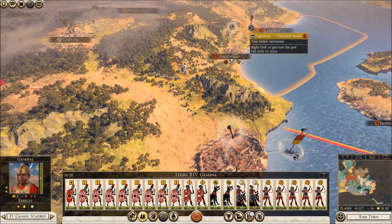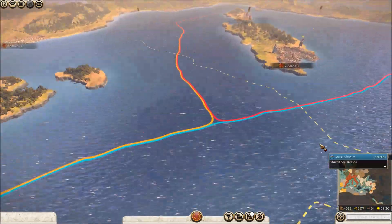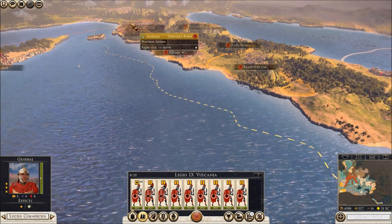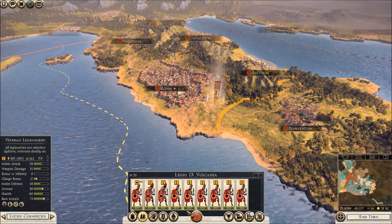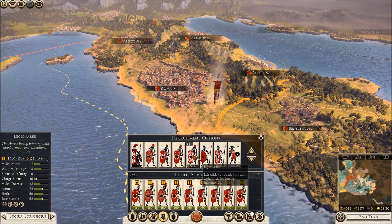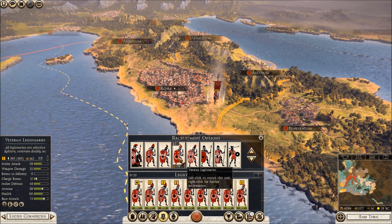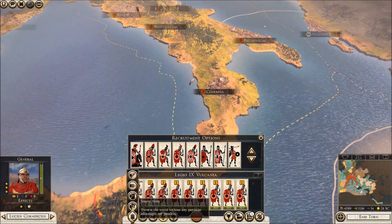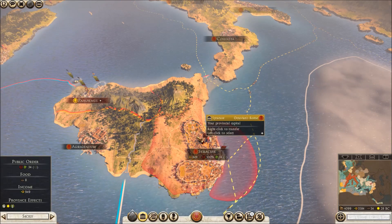Legion 14 Gemina, you'll move down here as well. Everyone, come on down. My new Legion that I'm building up, Number 9 Volcania, I'll have them move over here. They have a lot of veterans and they're very powerful. A lot of veteran Legionaries. I could probably use a few more, maybe one more. Or instead, I'll let them go fight now.